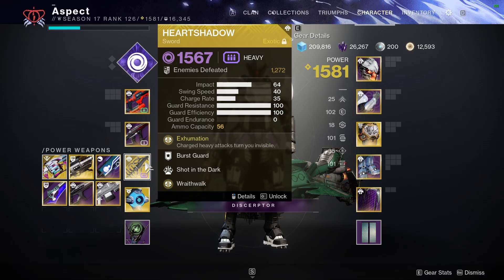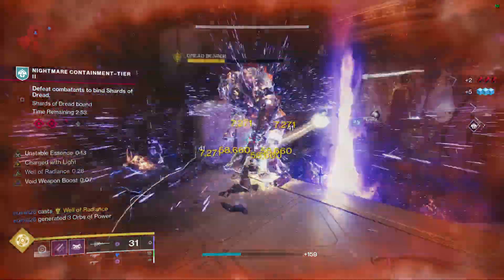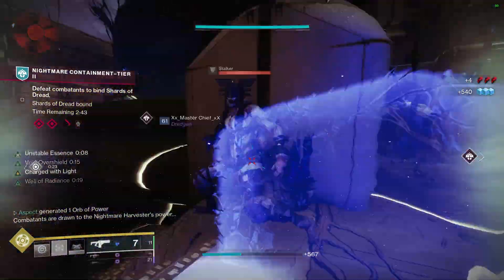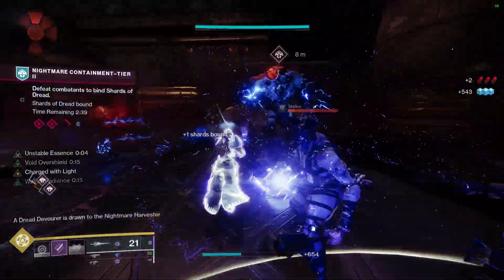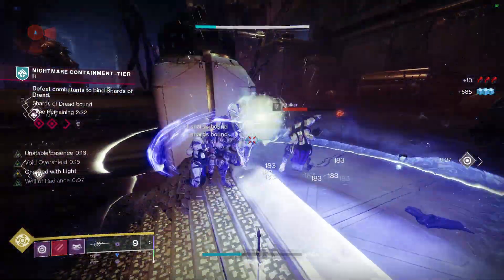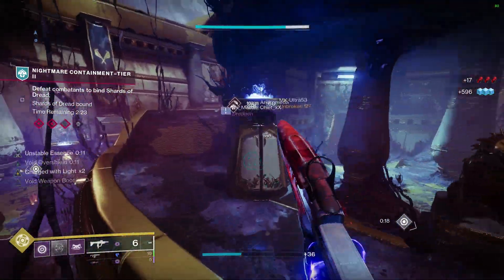So yeah, that is the build. It's going to show gameplay of the Heart Shadow now, just going crazy on things. It is a very, very fun exotic — it shreds. It's honestly equal to Lament in terms of power, and it just feels awesome. It's a great exotic, so if you haven't gotten it, go farm for it. Hopefully you enjoyed the gameplay — let me know what you think of the build. Adios, see you next time.